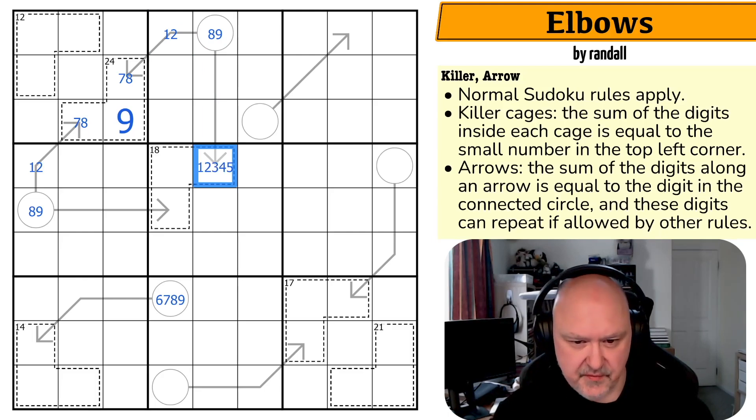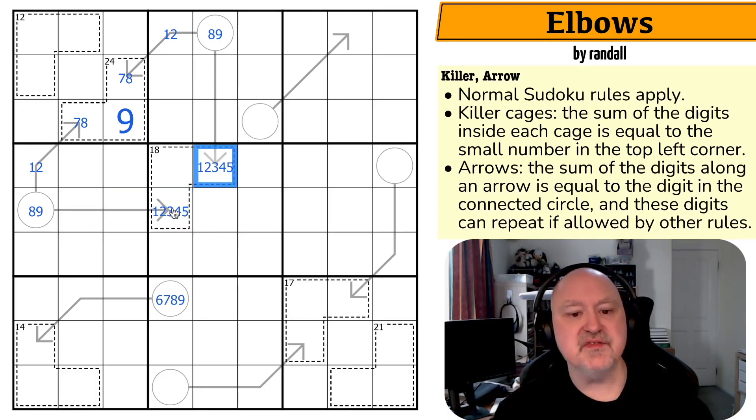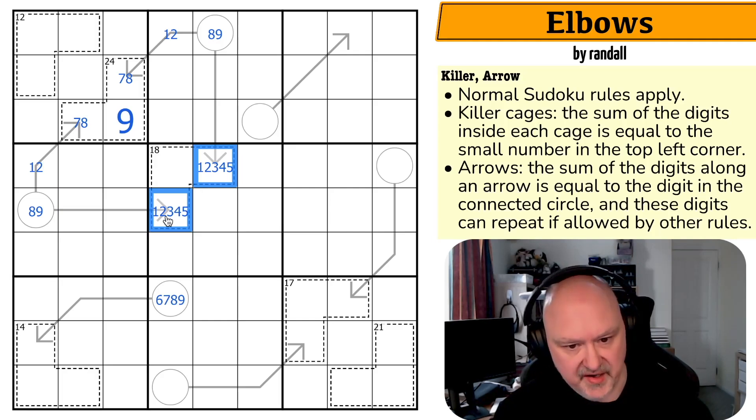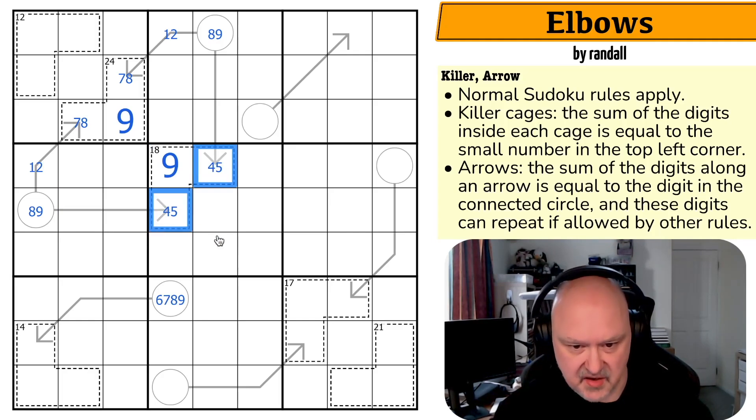So these are from 1–5, and this is from 1–5. The maximum these could be is 4 and 5 because this is the same. So the maximum these can sum to is 9, and if the maximum these can sum to is 9, this is 9 with 4 and 5 — that's nice.